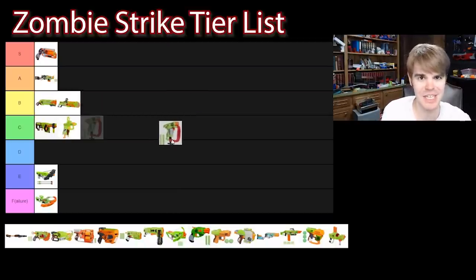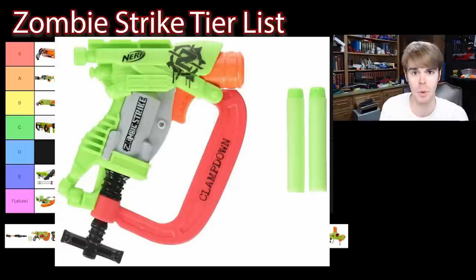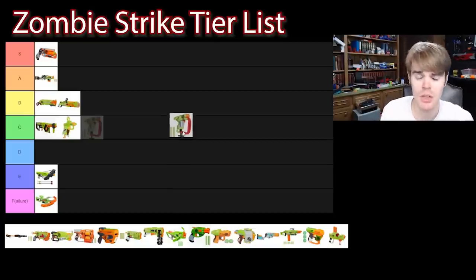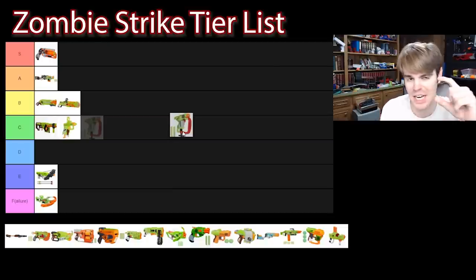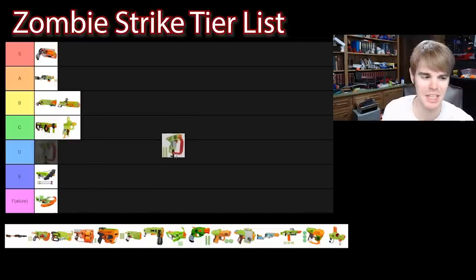If a Jolt is C tier, then the Clampdown is a more involved Jolt. It's got more decoration, a little hand guard, and it's way more expensive than the regular Jolt. In a world with Alpha Strike Jolts and super decorated Micro Shots, where does the Clampdown go? I'm a super practical kind of nerfer, so I'm going to inject a tiny bit of personal bias here: paying a whole lot extra for no real design improvement and just aesthetics actually bumps you down a rank. The Clampdown comes in at D tier. I don't want to pay extra money for what's basically a Jolt.